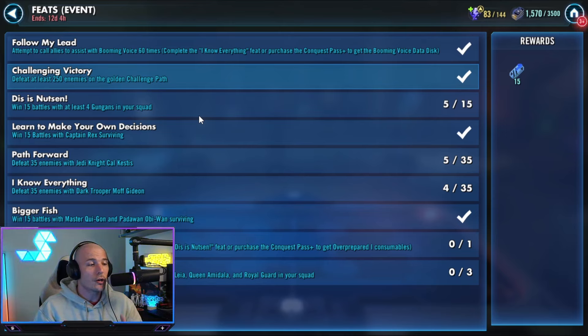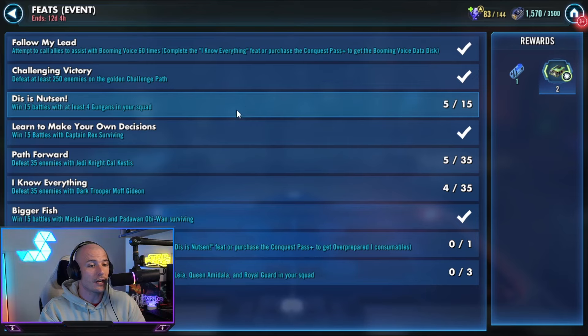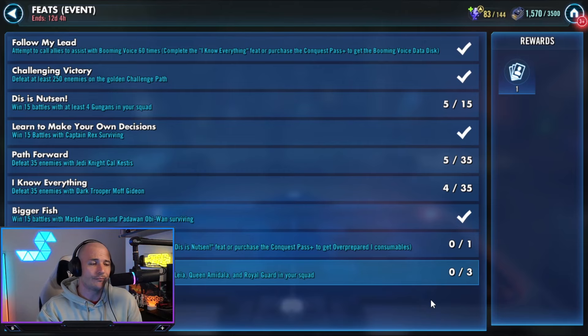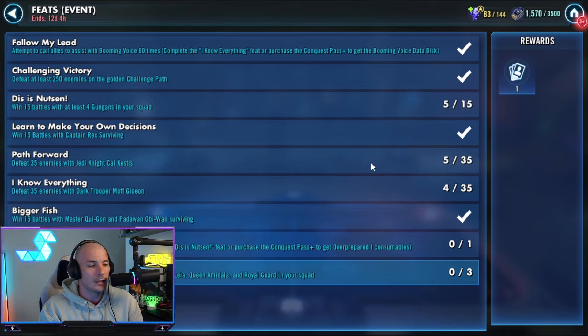After that, we need to complete the battle with Overprepared 1, which you get for completing the battles with Gungans in your squad — the 15 battles with Gungans. Or if you've got the Pass Plus, you'll have it organically. And then there's an extra feat over here that doesn't give us any data disks, just gives us a noble thing. We need to win three battles with Count Dooku, Nisa, Queen Amidala, Princess Leia, and Royal Guard in the squad. It's a funny old squad.